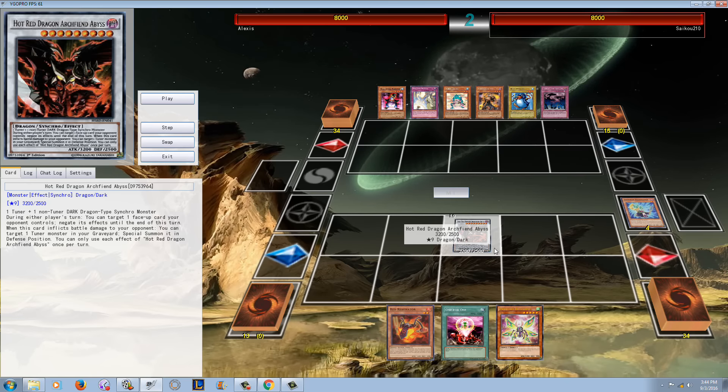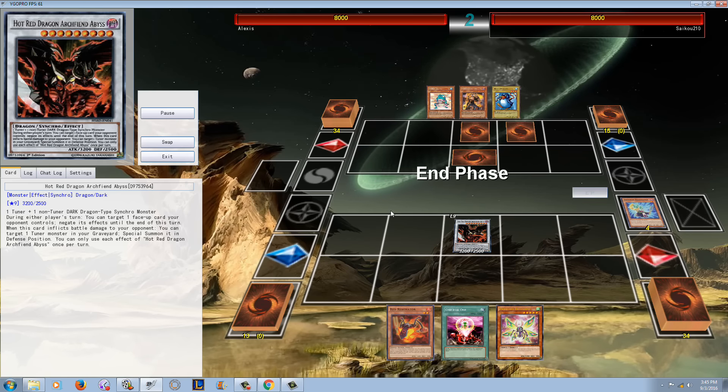It can negate anything that's face up on the field. It can negate your opponent's spells and traps, even their monsters. If you had a Solemn to back this up, or Vanities, it would be an extremely good opening. If you have Vanities plus it, it's pretty much GG against most decks — if they try Twin Twister into Vanities, you just negate the Twin Twister.